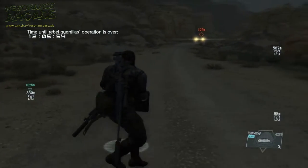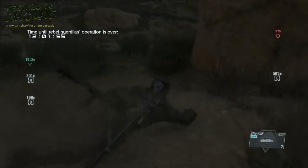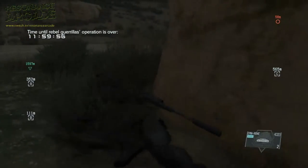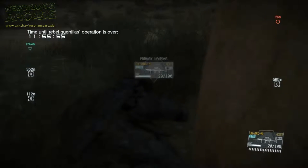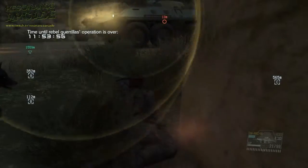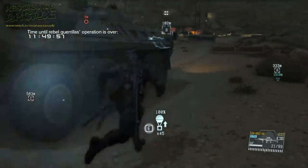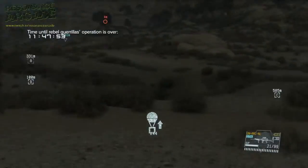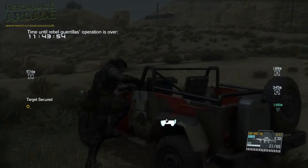Just a bit more XP — put an EMP mine down. It's an electromagnetic mine. You see the turret turns around to the left again, so I'll go around to the right of the vehicle and fulton it off.